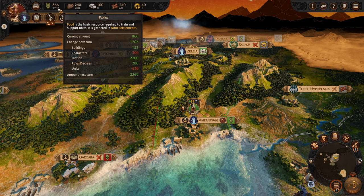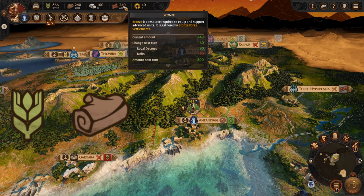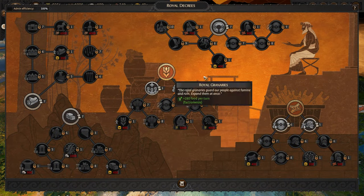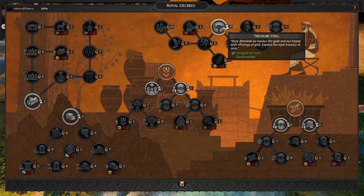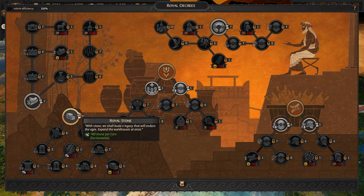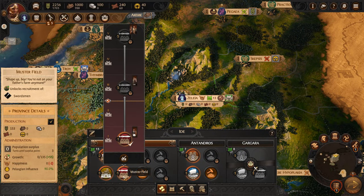The resources are far more complex and there are five types of them in Troy: Food, Wood, Stone, Bronze, and Gold. Each one is more scarce than the last and harder to produce. Food is the most abundant and most used, while gold is the most rare and hardest to produce, but luckily the least used. Food and stone are mostly used for building construction, with stone becoming more necessary the higher you go in the tiers.